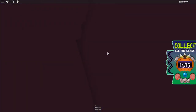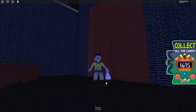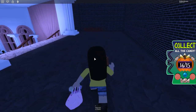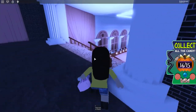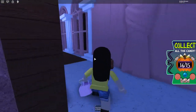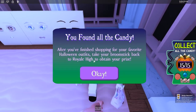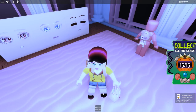Oh my gosh, guys — this is another room! It's not completely hidden because there's a curtain, but it did not cross my mind that this was another room. So you come in here — there has to be a candy. Oh, here's a candy — is it real? Yay! Oh my gosh, yes yes yes — I collected all 15! Let's go back to Divinia.